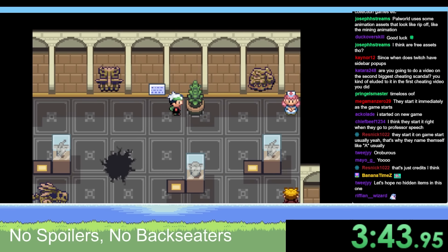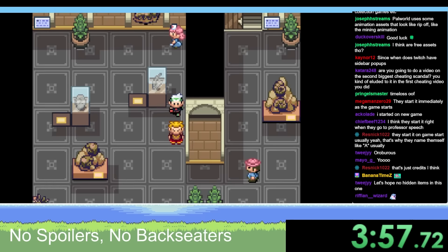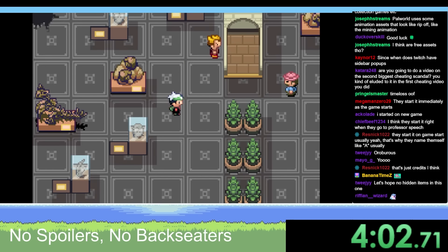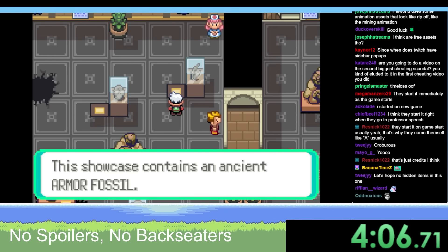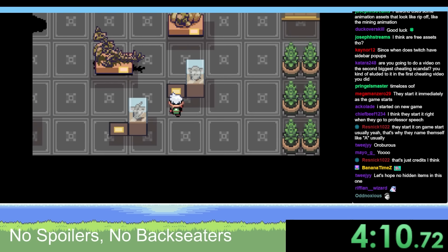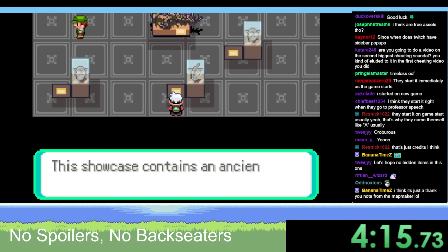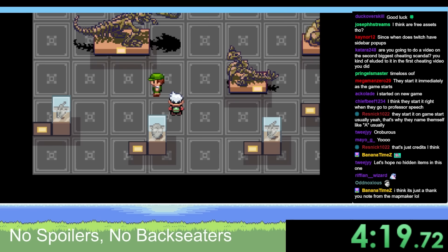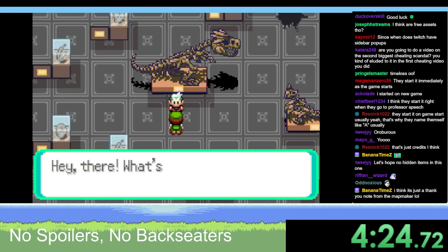That's like a Bastiodon maybe. It's like a one-way thing; he blocks a path. Ancient Armor Fossil, Ancient Thale Fossil, Old Amber - these are probably all the different fossil Pokemon. Ancient Dome Fossil, Ancient Root Fossil. Is that like a Tyrantrum? Tyrantrum! Favorite type is Fire.